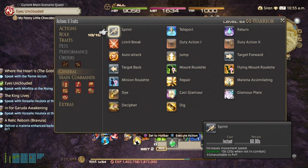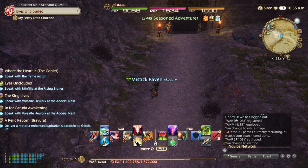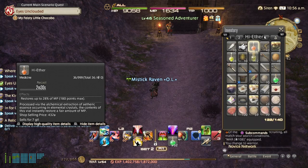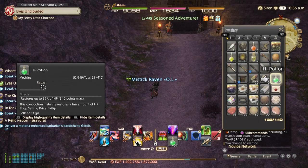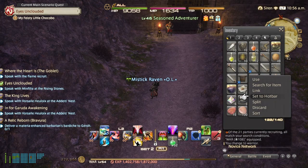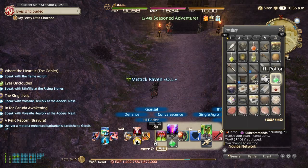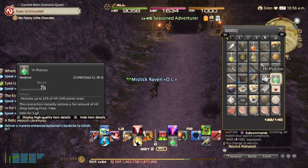I also hotbar my potions. To hotbar your potions, you go to inventory, you highlight the potion, hit square, set to hotbar, and then it'll set. So that's how you set your potions.